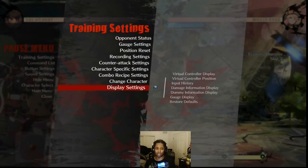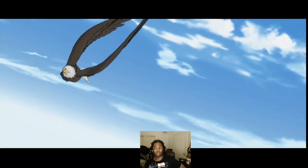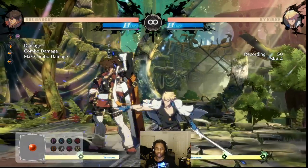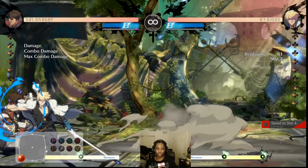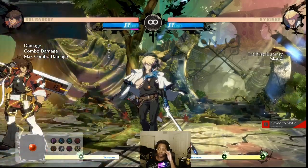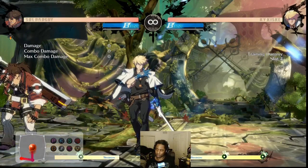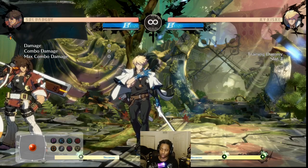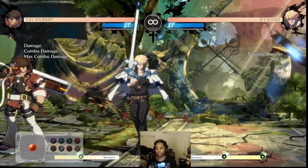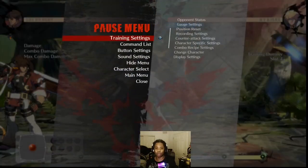Some characters get conversions off lights that others don't. Ky, for example, is one of the characters in the game who gets 2P into a knockdown — that's actually pretty uncommon in this game. He gets this string, and this is what happens if you FD. Against characters who can convert their mashing button into a knockdown, it's very important to use FD against them. That's spot number two.